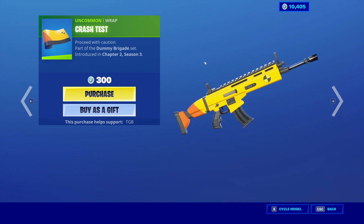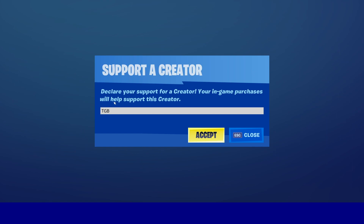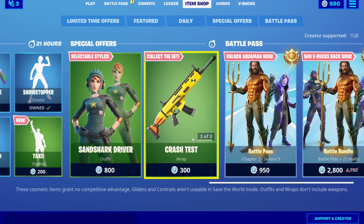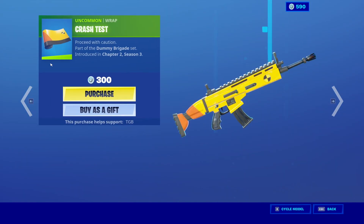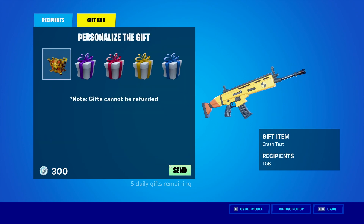We hopped on over to the alt account and we are about to gift myself this wrap. If you guys want to support me in the item shop, make sure you use creator code TGB. By the way, TGB is also my Epic username if you guys want to add me — I've added like 10 people so far. Moving on to the Crash Test wrap, let's go ahead and send it over.